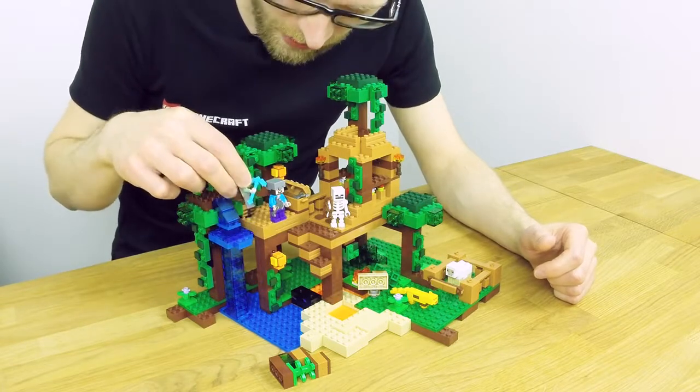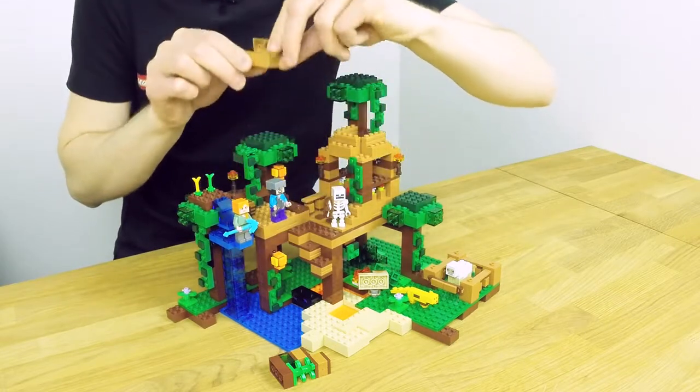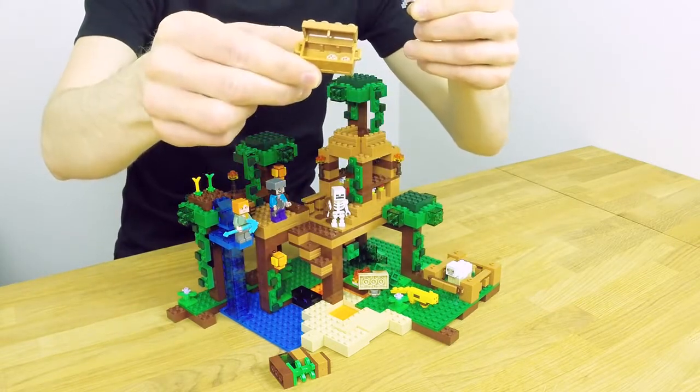You say hello to Steve, and Steve will show you he made some cool cookies for you. Here in the chest you get a sword and two cookies.